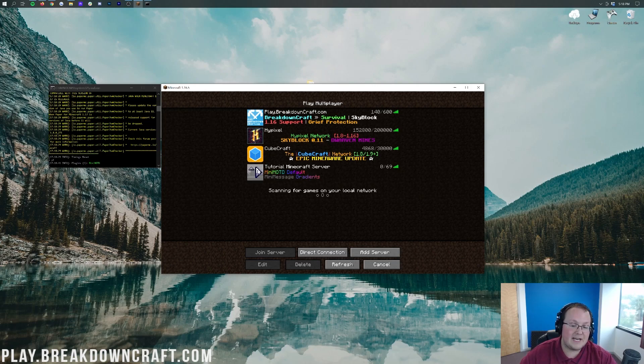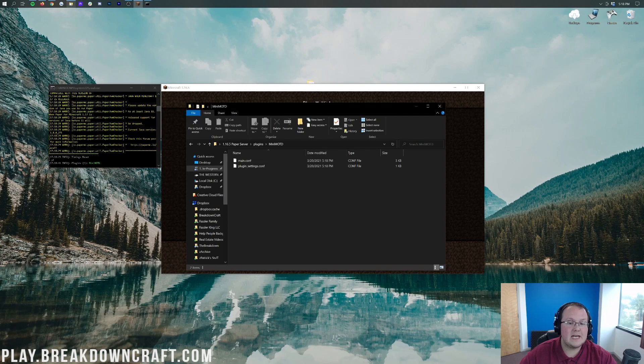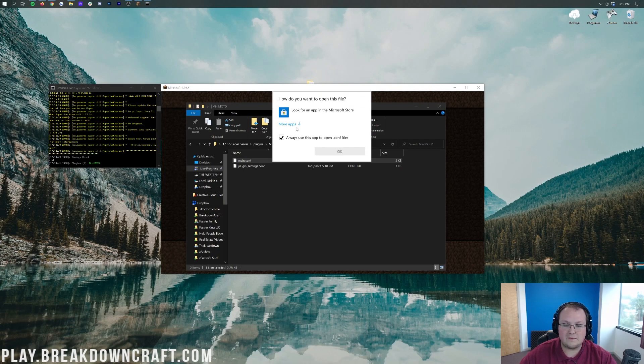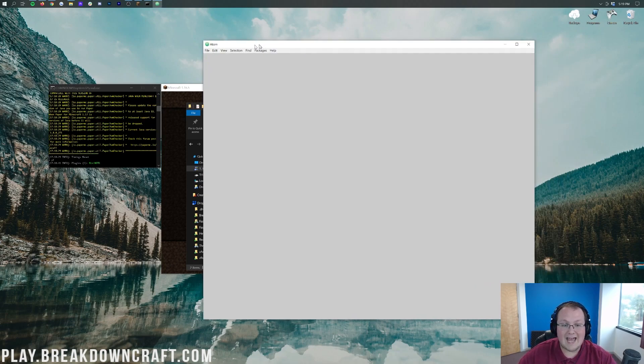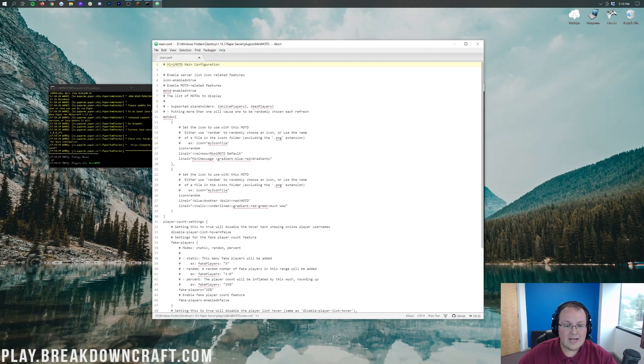It's the only plugin I've seen that does that, but it also allows you to change your server icon and different things randomly as well. Let's go ahead and open this up. We're going to open it with my favorite text editor, Atom — I do have to select that. It's now going to open up .conf files in Atom every time. Once Atom is open, we'll be able to start editing this. Here are all of the settings.